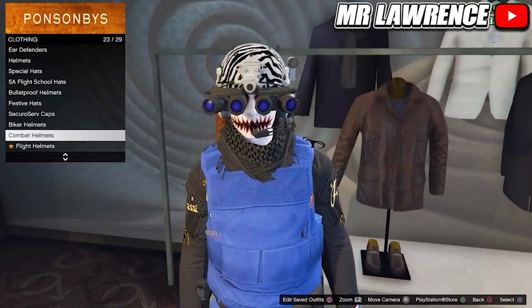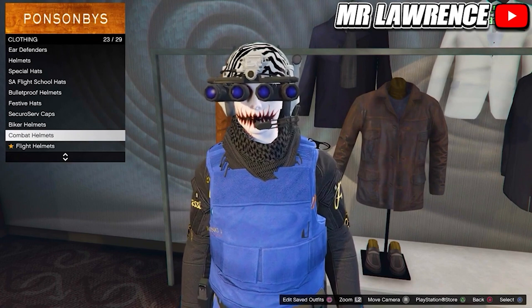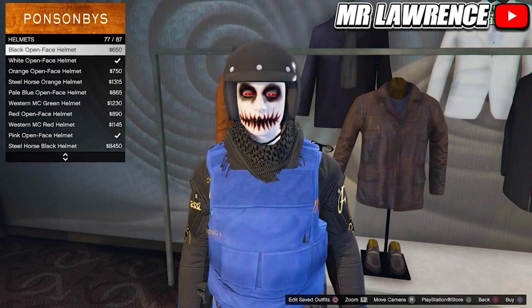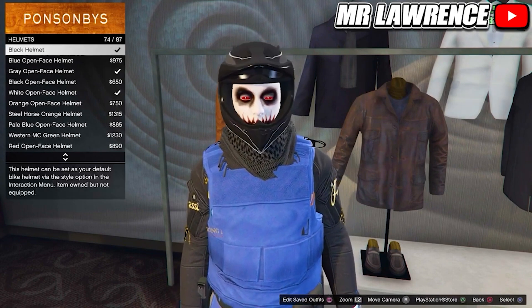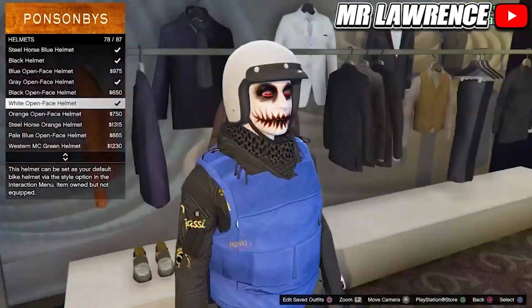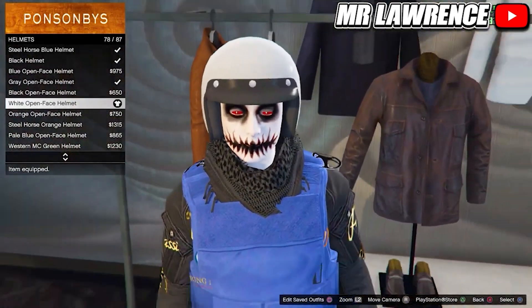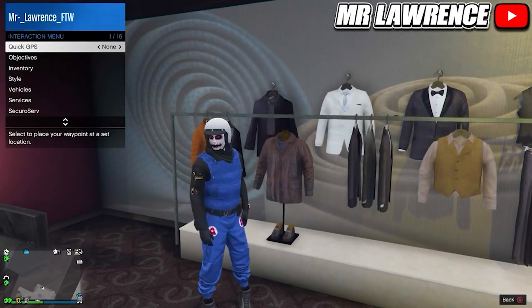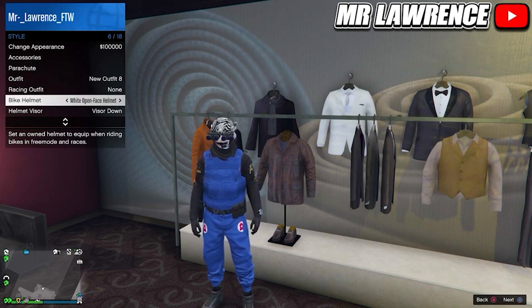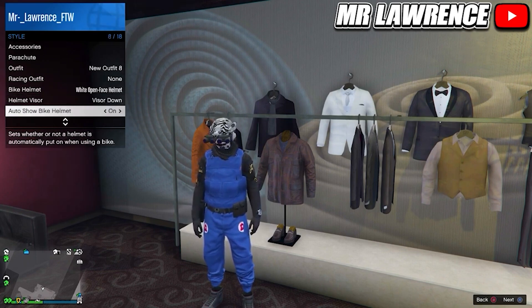Save one of those helmets in any slot. There will be a component list in the pinned comment — so if I want a pink combat helmet, I will go to the helmet and purchase the Wide Open Face helmet. Back out and equip the outfit that you saved with the helmet. Make sure bike helmet is set on your component helmet — for me that's the Wide Open Face helmet. Auto show bike helmet has to be set to on.